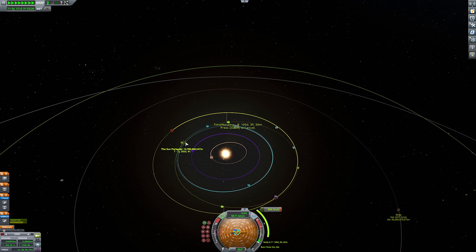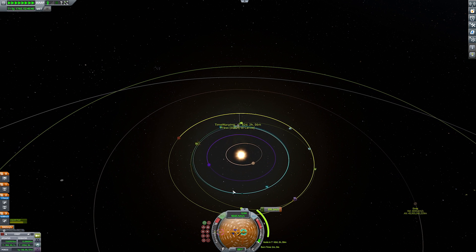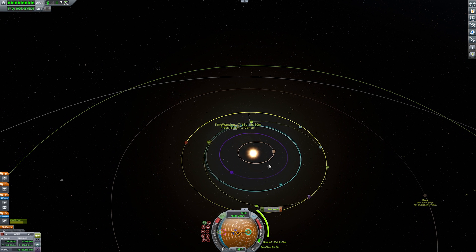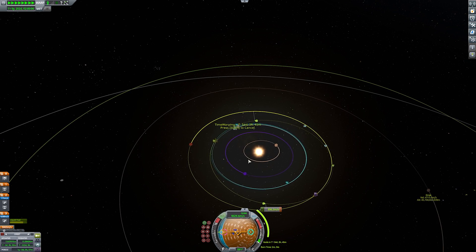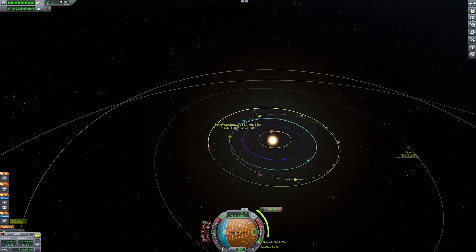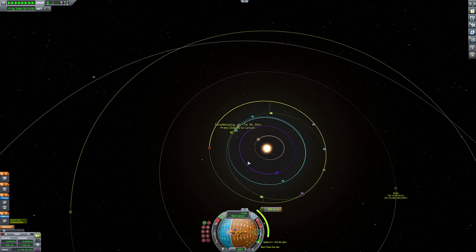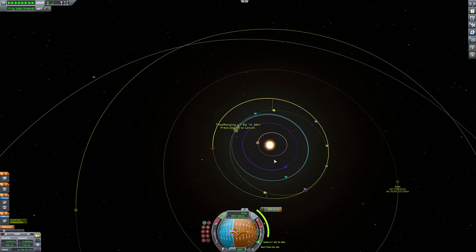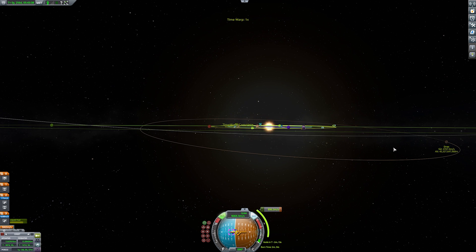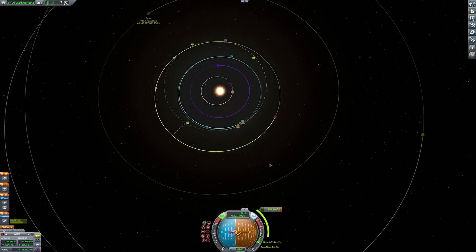Before I drag the maneuver node around my orbit to find that intercept or find something close to an intercept, I play with the inclination on the maneuver node a little bit and just kind of go with my gut — get my orbital inclination on the maneuver node set up to what I think is probably going to be needed to intercept wherever I'm going, then drag it around the orbit.